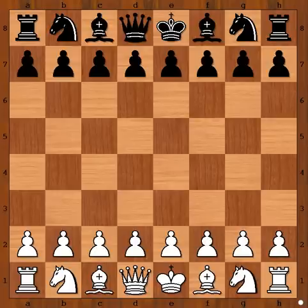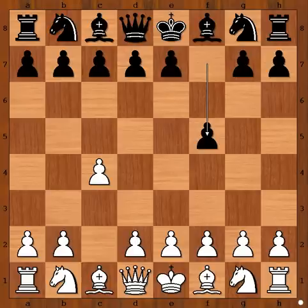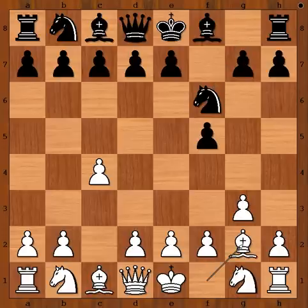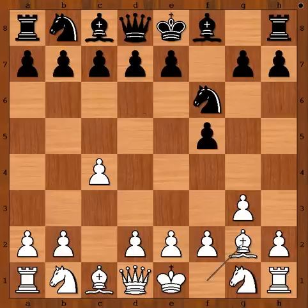Nikolas Pogan had white pieces and he started with C4. Pogan wants to play English opening. F5 — Rapport wants to play Dutch opening. G3, this is the standard move. Knight to F6, Bishop to G2 and it is Black to move. G6, going for the Leningrad Dutch. E6 and D6 are the three most played moves. Richard Rapport played E5.